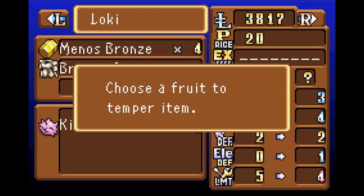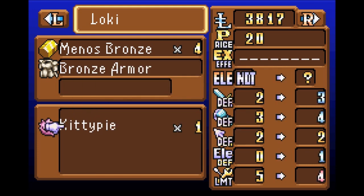Now we have to choose a fruit to temper — this will increase the stats. The sword represents slash defense, the fist underneath represents bash defense, the arrow or spear represents jab defense, we have elemental defense, and then something called limit. The way limit works is that it's the amount of times you can temper a certain piece of armor or weapon.